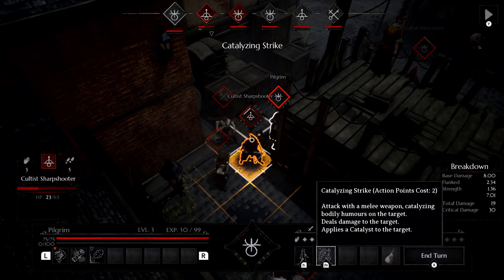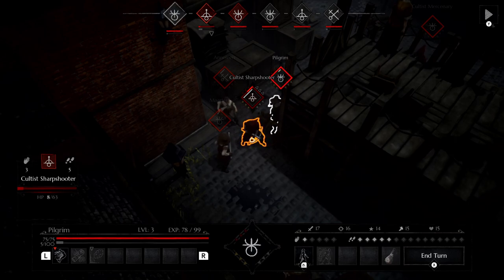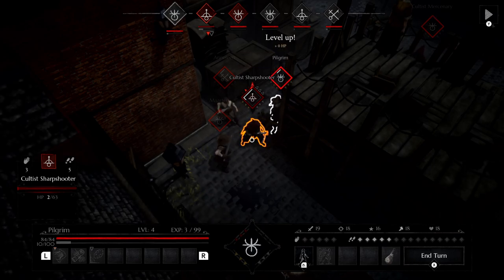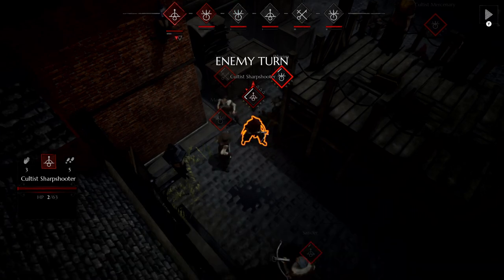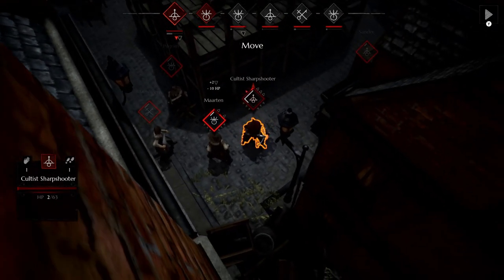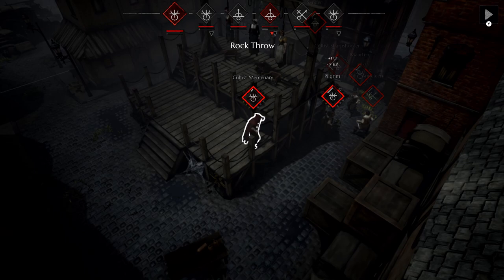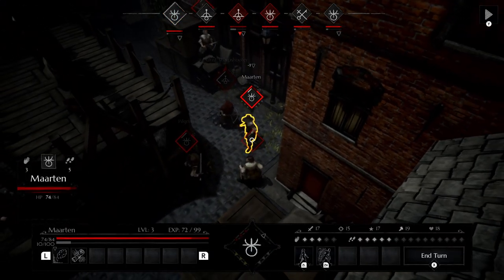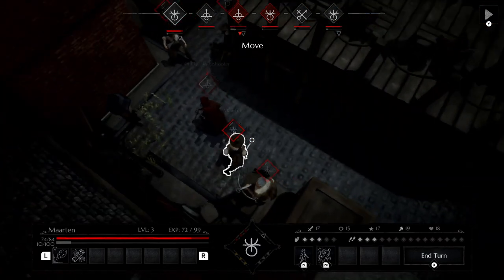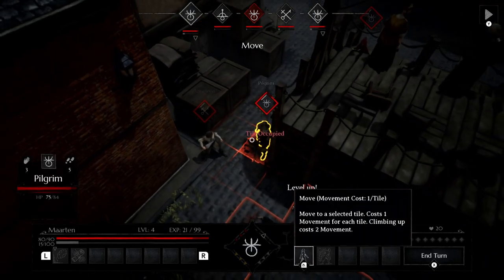This might kill them if I can crit — did not kill them. We can stomach punch them — that did not kill them either. So close. Man, it'd be great if we could have an attack of opportunity. This guy's got to go all the way around. Oh, you can throw rocks! I should have gone all the way around — I'm so stupid. At least I can continue to take my move. Goodbye. And a level up!